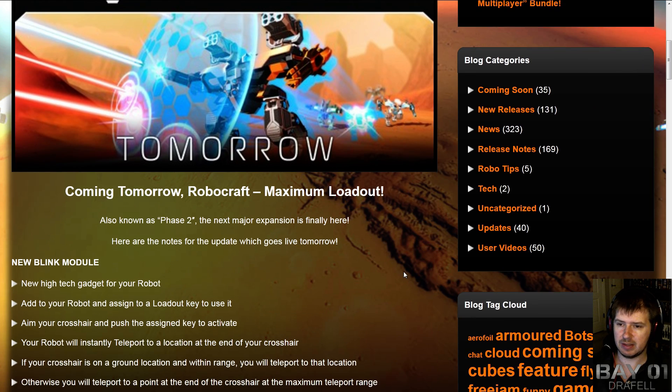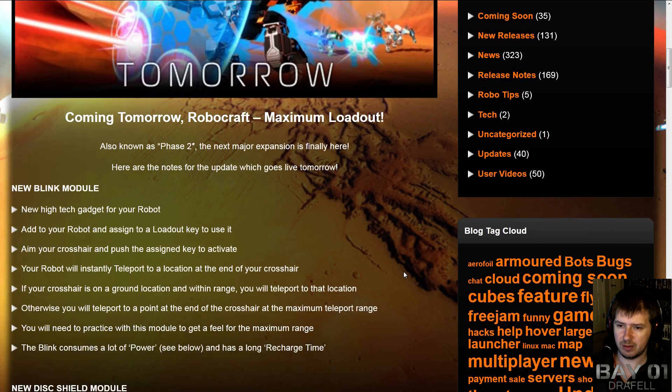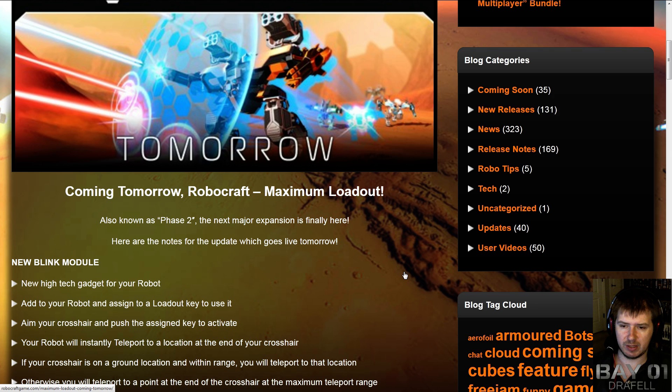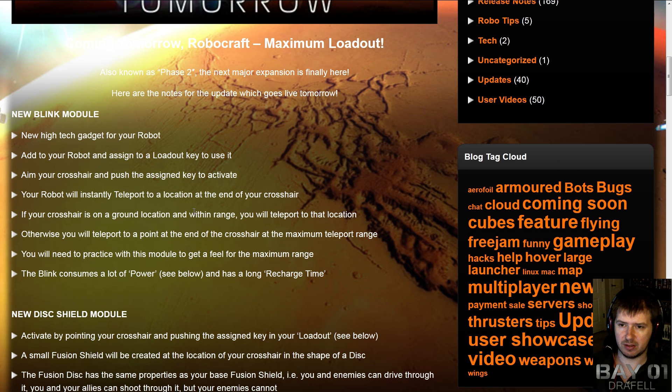There are two reveals: the Blink module and the Disc Shield module, which are going to be coming out. The Blink module allows your robot to jump from one position to another based on where the targeting reticle is. You will need to assign it to a loadout key, which based on the description of how the loadout system is going to work, may take up one of your configuration slots — though that's just a supposition at the moment.